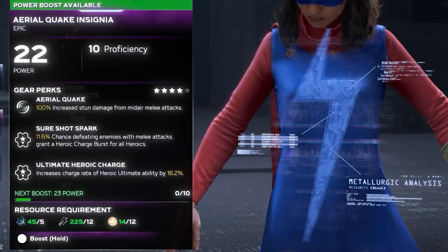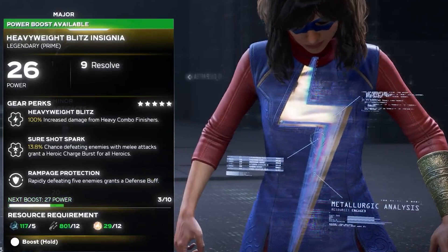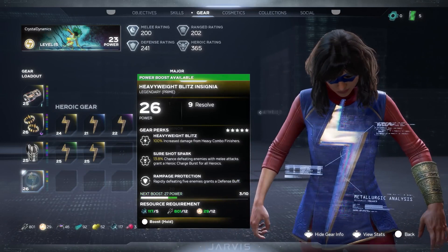This piece of gear would be great if your goal was to charge Heroics as quickly as possible. We also get to see another new piece of gear, but I really want to call out Rampage Protection because I think it sounds pretty cool: rapidly defeating five enemies grants a defense buff. Also, if it wasn't clear before, we can equip gear that is a higher level than our current power level, since we are at level 23 power but using level 26 power gear.